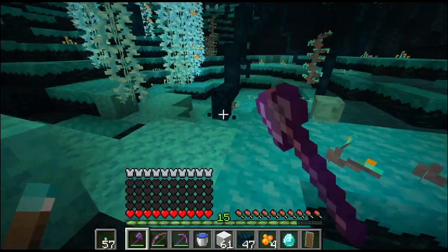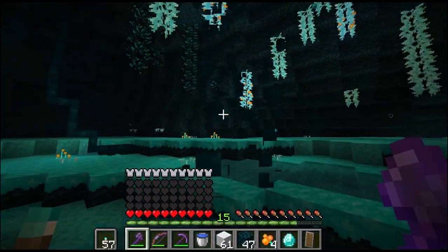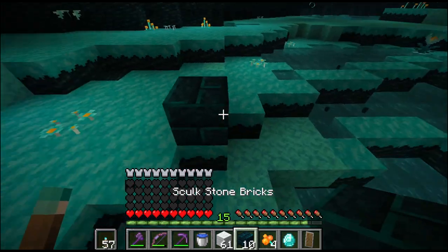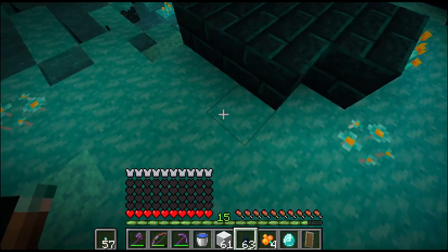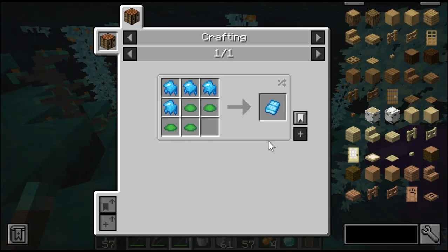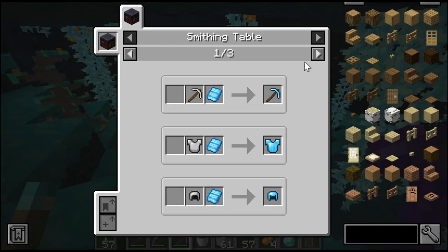I found these cool trees, kind of like the coarse fruit you find in the End, and this nice green moss too. You can make these plates with the slime I got, which you can put on iron armor.